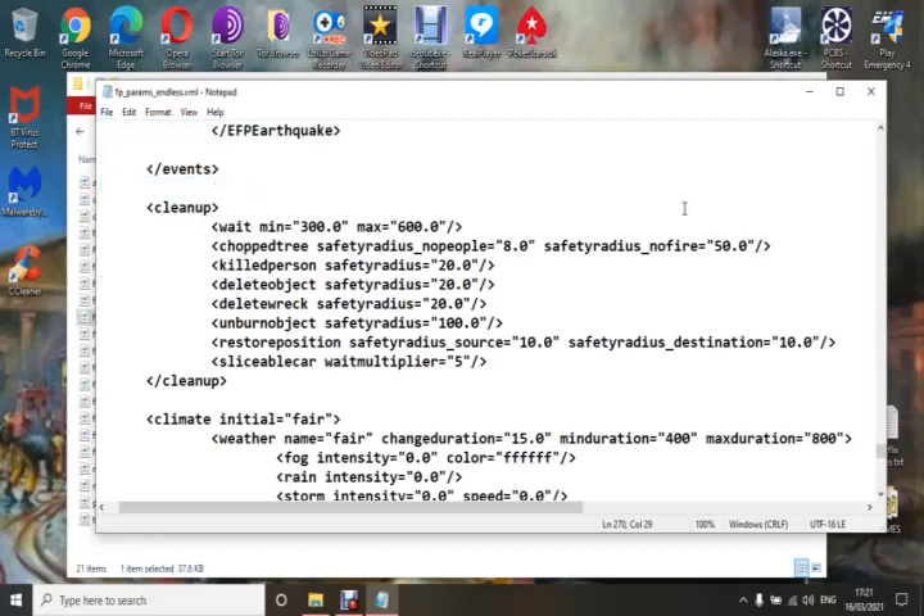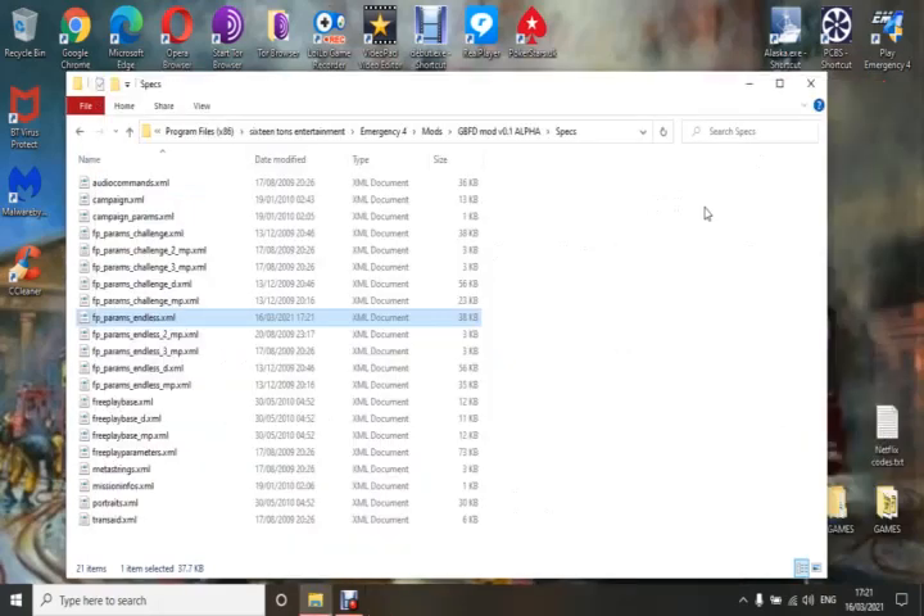Before you finish, you've got to save the file. I can't emphasize enough — before you change anything, always make a backup copy of whatever you're changing and put it somewhere on your computer. That way, if you make a mistake, you can always put the original back in.